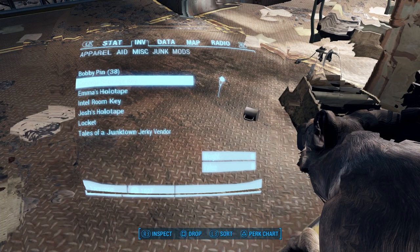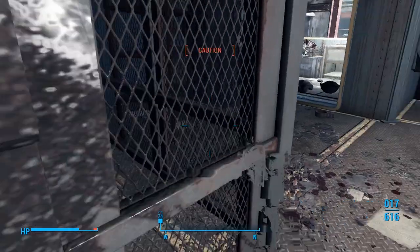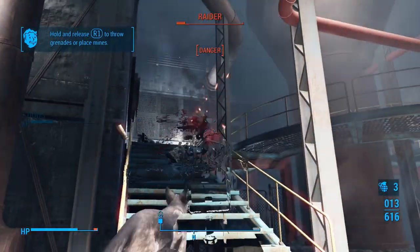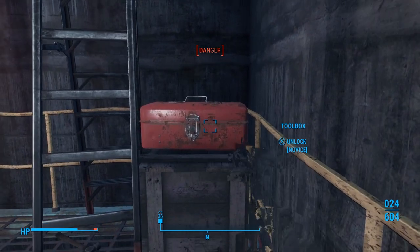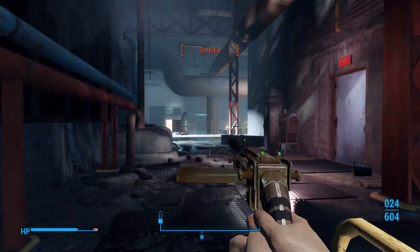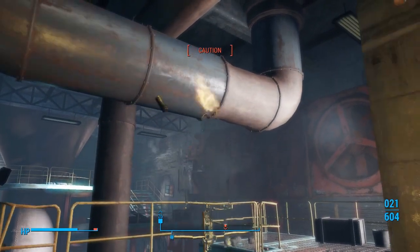Let's go into our Pip-Boy real quick and go over to Weapons, and favorite our Frag Grenades. I know this is probably hard to see for everybody else, but I want to put the Frag Grenades on for reasons. I knew there was going to be another guy running that way. Let's pick the lock on this toolbox - nothing really important, but I just like to make sure I'm not missing something worth grabbing, even though I'm not trying to loot too much during the walkthrough.